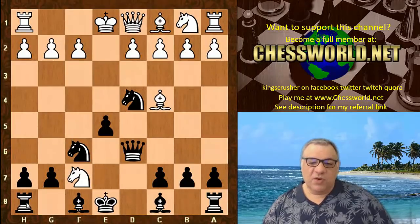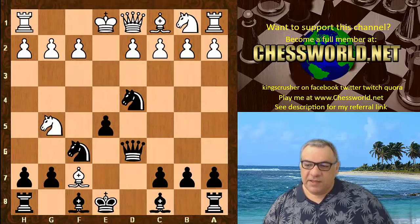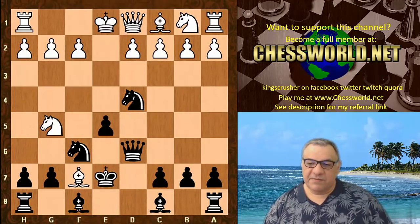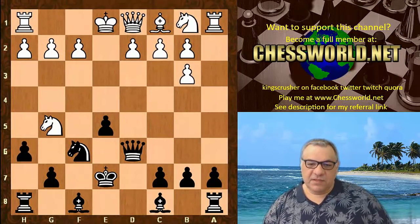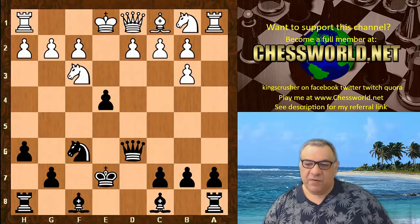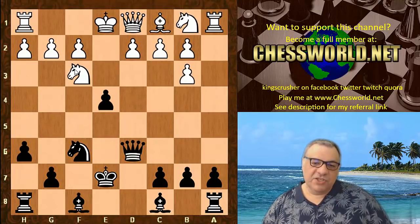Now say White plays Bishop takes f7 check instead. Let's look at a few alternatives. You play King e7, the bishop drops back, and you have good compensation. After the takes you kick the knight. Now if Nf3, e4 — the knight has to go back to g1 really.